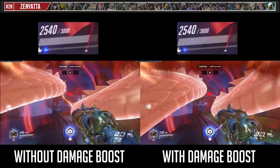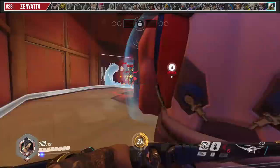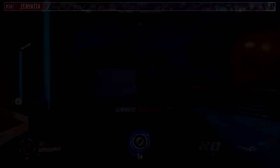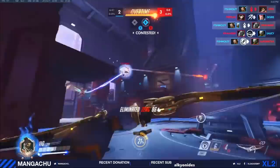Against Zenyatta: Mercy is no longer able to damage boost your Dragon Strike as of the latest PTR patch, so now it may be tactical to just unload your ult and descend to force his Transcendence in order to get more value for your Graviton. In the 1v1, Zen has a pretty large hitbox so it's relatively easy to win with just Storm Arrows.